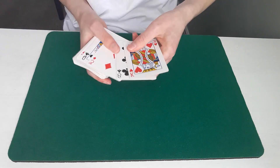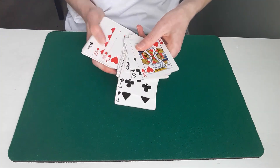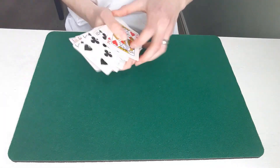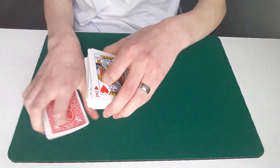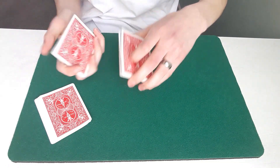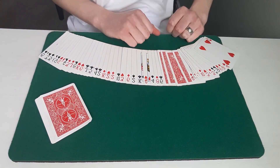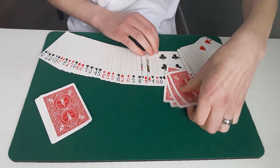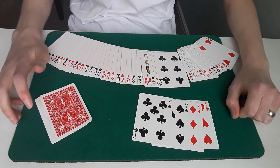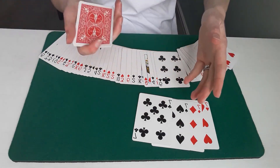There they are — the four aces. We no longer need them, so I'll lose them back into the deck and give the pack a few cuts. For the next reason I need four cards — let's say the four sevens: one, two, three, four. I'll set them on the table where you can see them. The next reason you should never play cards with a magician is that a magician can manipulate a deck of cards without you even noticing. Just like that, four cards have turned face down in the center of the deck — and these aren't just any four cards, they are the four sevens.